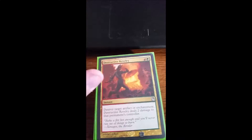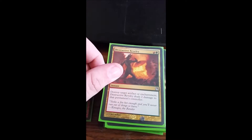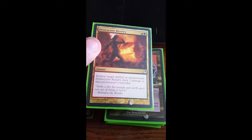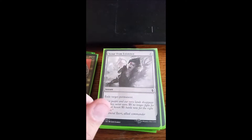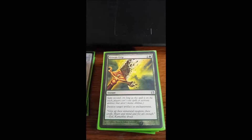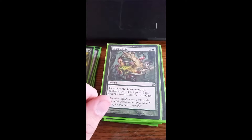Moving on to removal — it's mostly artifact and enchantment removal. Destructive Revelry destroys an artifact or enchantment. Hull Breach destroys an artifact and an enchantment, or one or the other. Scour from Existence exiles any permanent. Krosan Grip destroys an artifact or enchantment with Split Second, so it's really good. Beasts Within destroys any permanent, which is another way to get rid of creatures.